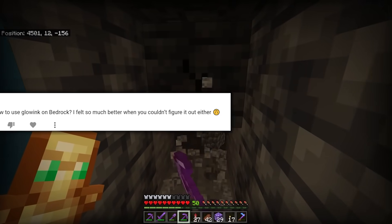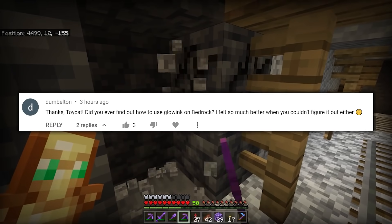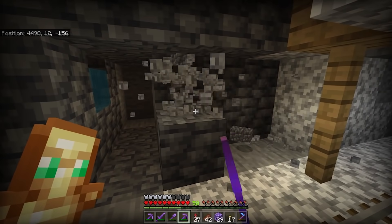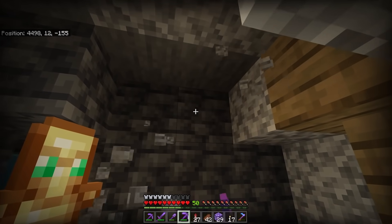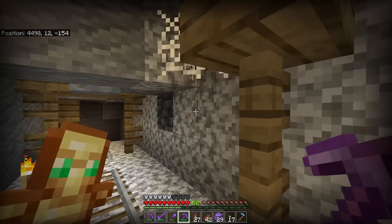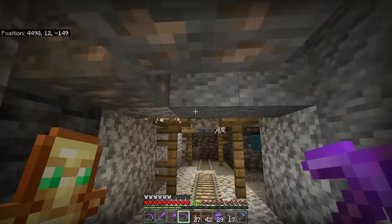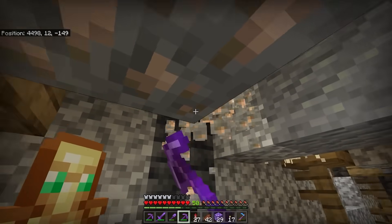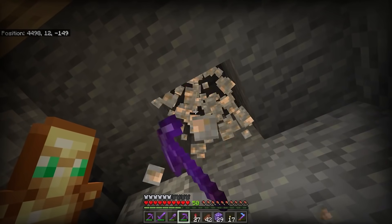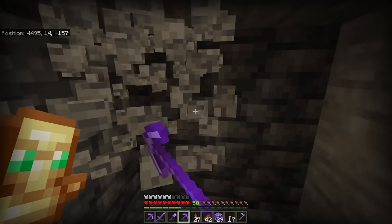DumbBelton says: did you ever find out how to use glowing on Bedrock? I feel so much better when you couldn't figure it out either. I'm glad you felt better seeing my pain. In case you're also confused why glowing ink sacs didn't work on Bedrock — not on Java, just on Bedrock — the way it works is you have to dye the sign first and then you can use glowing. Is that intentional? Is the Java way unintentional? Who knows?